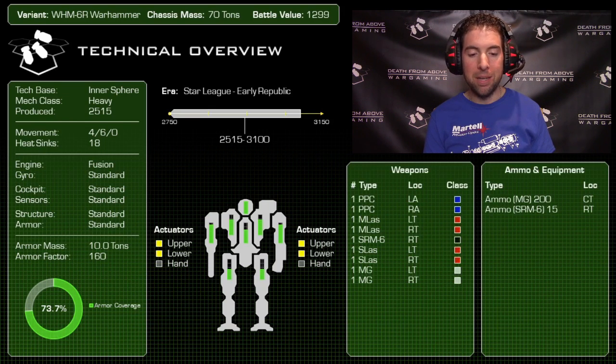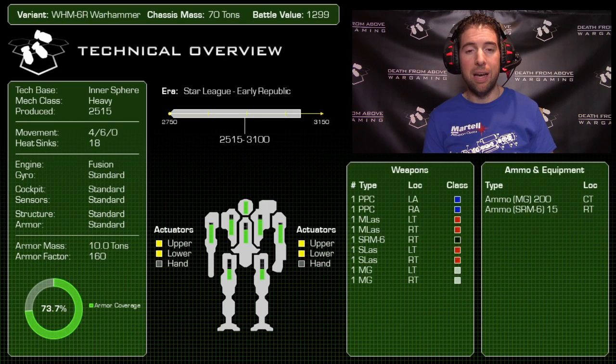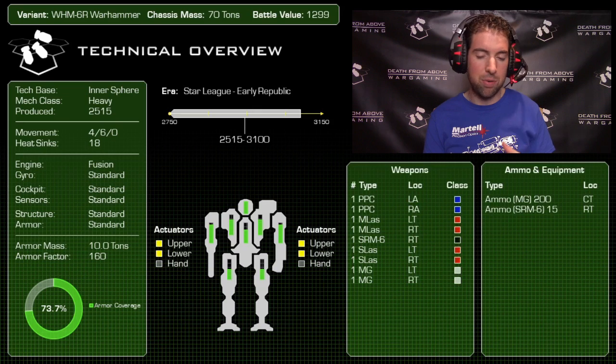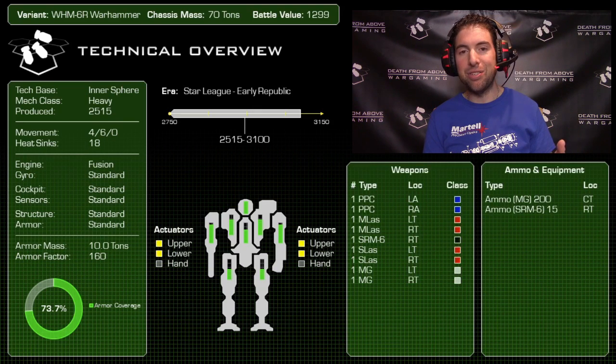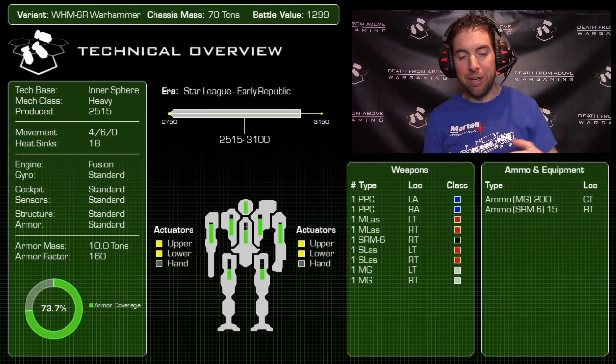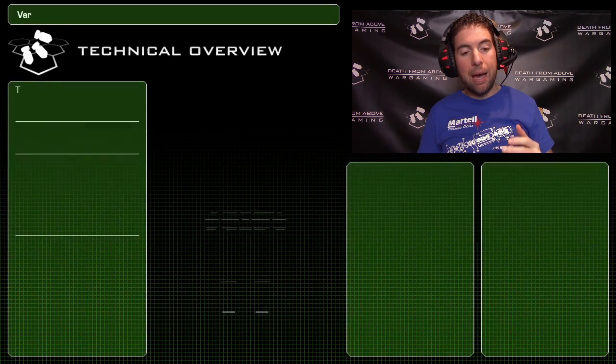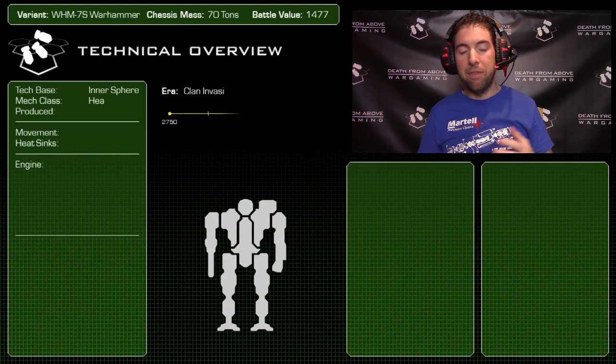That means it has highly volatile machine gun ammo, unfortunately placed in the center torso. I'll go on a tangent: it's generally terrible statistically — the center torso is where you're going to get hit the most, and on this mech it's under-armored compared to the side torso. I always hate stuffing ammo in the CT. Ammo for the SRM, on the other hand, is stored in the right torso.